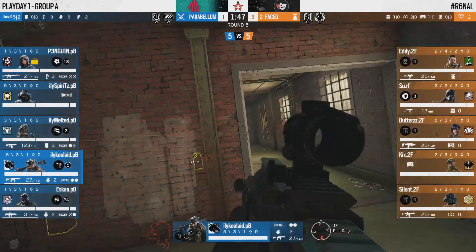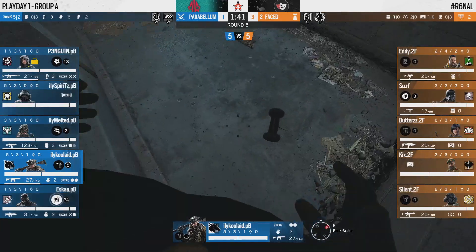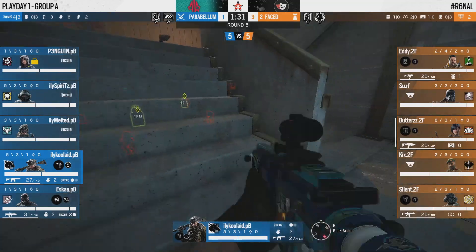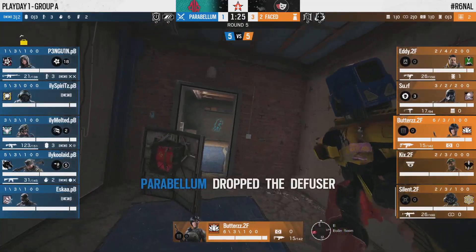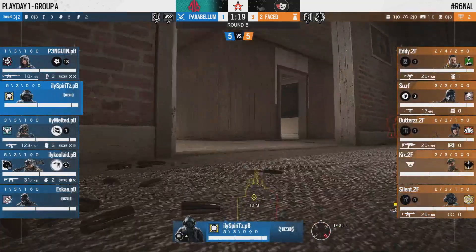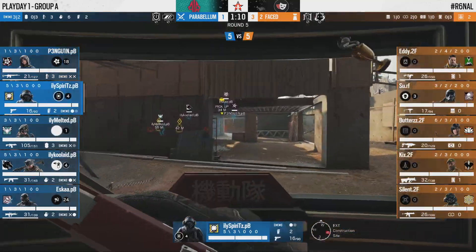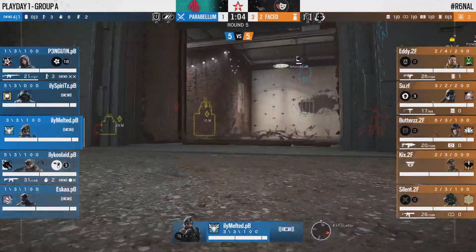Silent rotates away to play a little safer. Butters has also rotated back to the site, no longer holding in tower, allowing Parabellum to finally make up some ground and take control. You can see by the pace and the amount of time on the clock that Parabellum are wary — they're taking their time and making adjustments. The Goyo and Aruni also fell back from tower as Esca was able to make his way into T3.